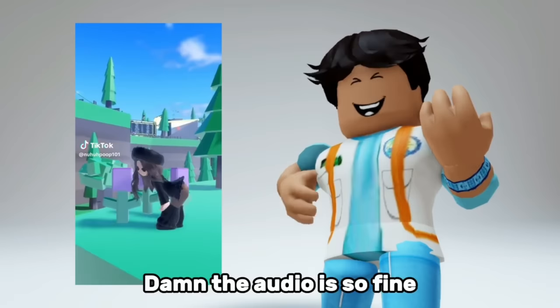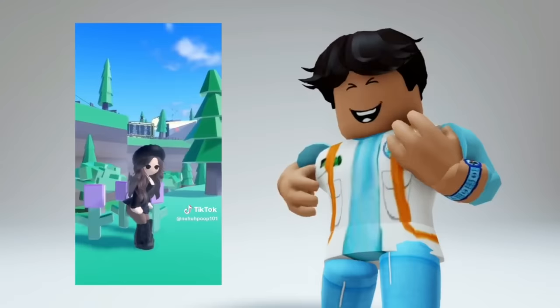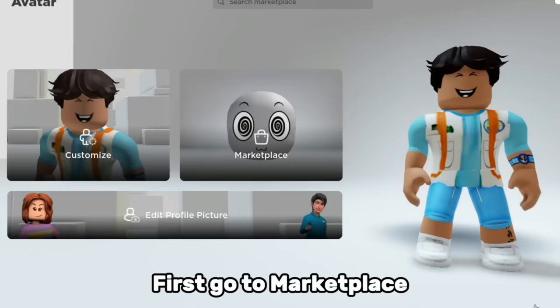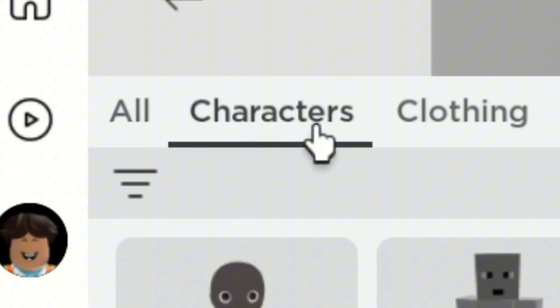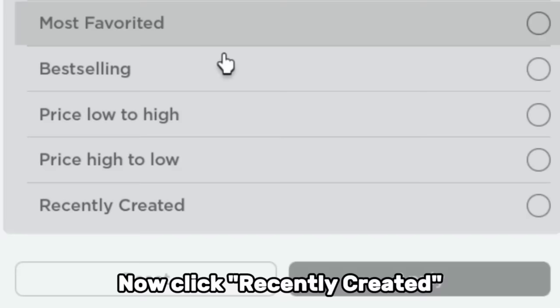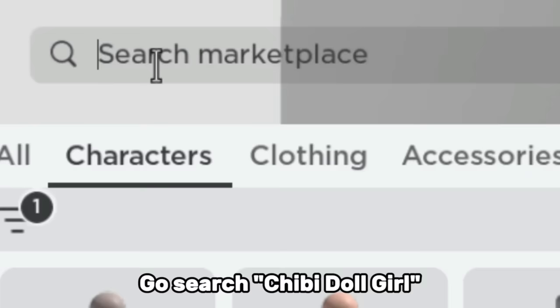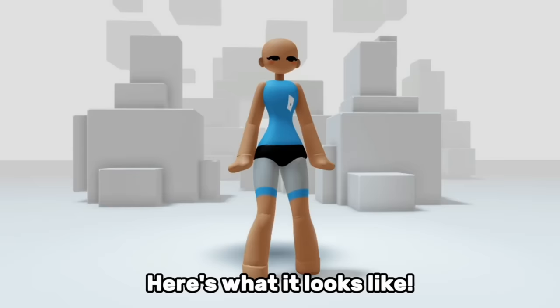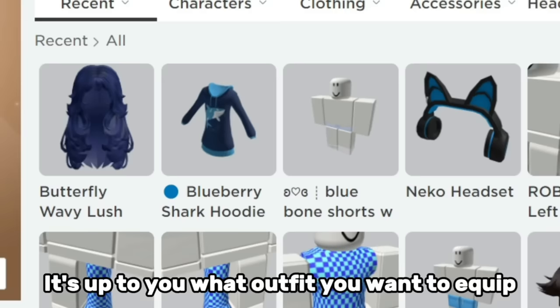That bundle was so cool — let's just go try it. First go to Marketplace, then click Characters. Now click recently created, go search chibi doll girl, and when you scroll down you'll see this bundle. Go get it. Here's what it looks like — it's up to you what outfit you want to equip.